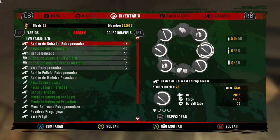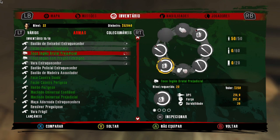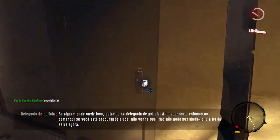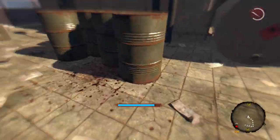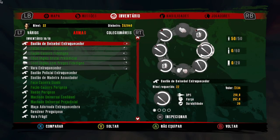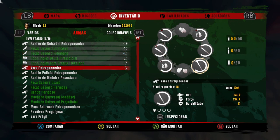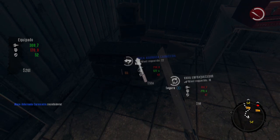Uma com 341 de dano! Vou descartar essa aqui que tem 141. Agora vai ser uma arma de nível azul — vamos ver se tem uma arma aqui com dano inferior. Tem essa aqui com 163. Eu poderia ir até lá embaixo ver se tem armas com mais dano inferior, mas para não perder tempo, já vejo a primeira e descarto logo quando pego.